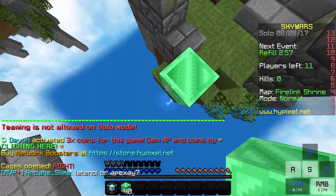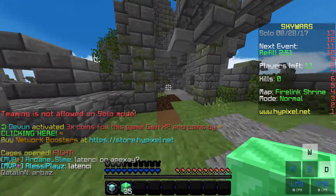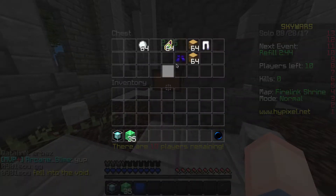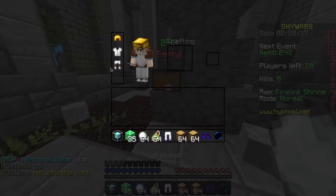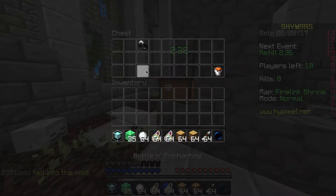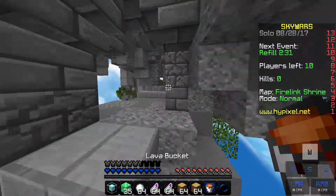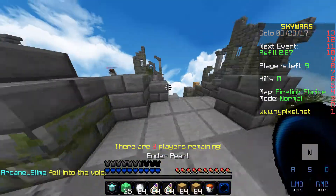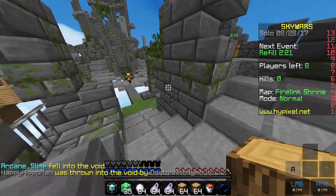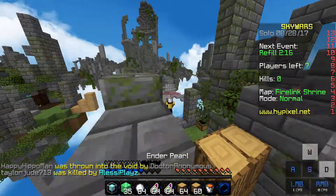Coming in at number two, we have Barrow. Barrow is definitely not one of the ever-used kits — you've probably not seen very many people using it. It looks like the worst kit ever, but if you've actually used it before, I use it quite a bit. It starts off with 42 Emerald Blocks — that's 42 rushing blocks. You can rush islands really quickly with Barrow. It has some leather armor and gold armor, so it's definitely good for rushing and the armor. Weapons aren't very good for Barrow, but rushing is a piece of cake.